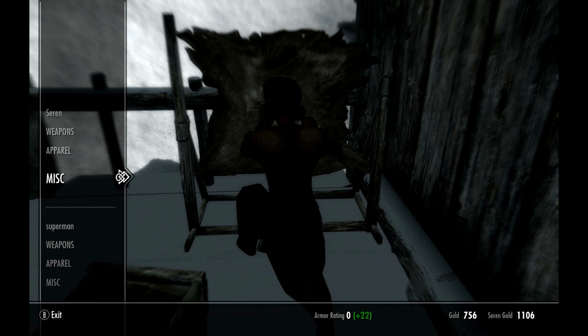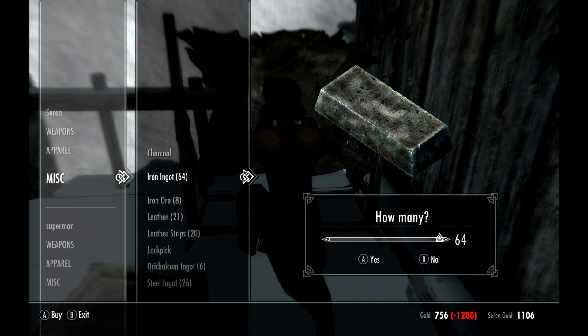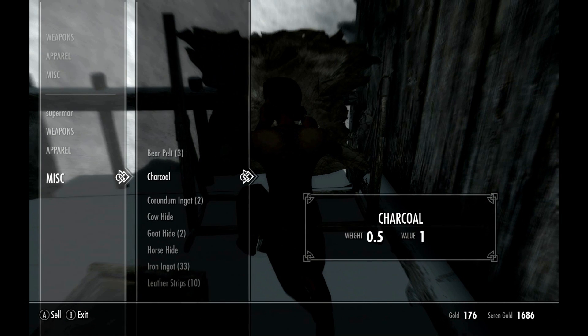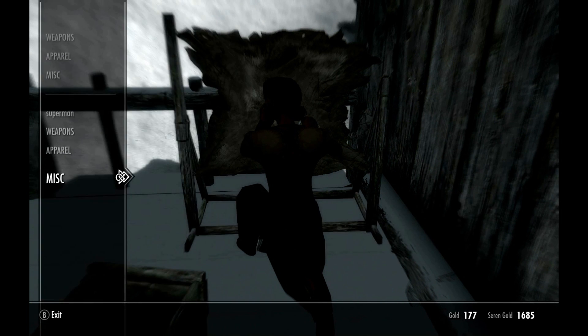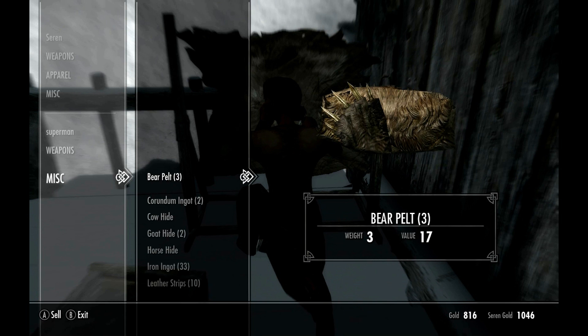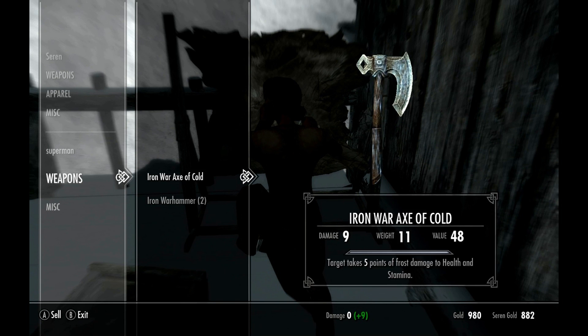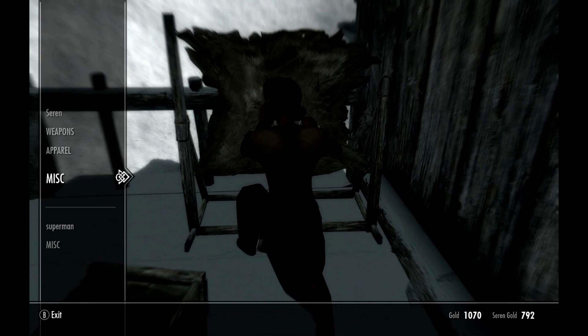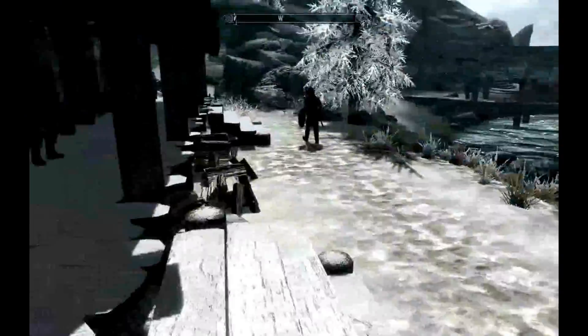Superman - oh yeah, that's our character name! We'll take the iron ingots. We'll sell some of the stuff we've picked up. Firewood - you get that from chopping wood, and firewood is also used for arrows now. To chop wood you probably have to go back to Riverwood - I don't think I've been able to do it here. You can chop wood at the chopping block but you need an axe.